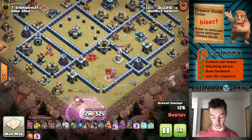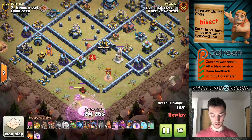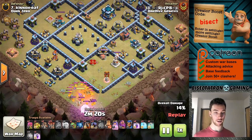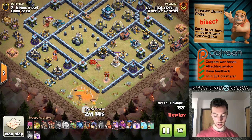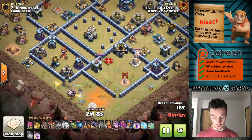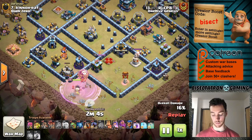This next one I had to show — there are actually two Lalos. I'm always a fan when people do a Queen Walk Lalo or something that takes extra planning. To start, it comes in there and basically lures the CC. Has a Yeti — I think the goal might have been to get the Queen taken out, but even if not, it didn't really matter.